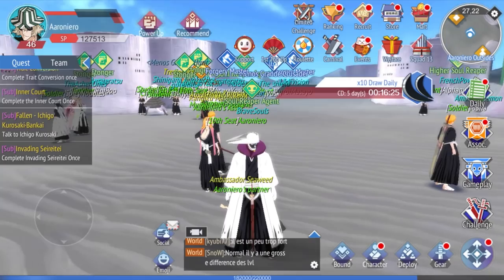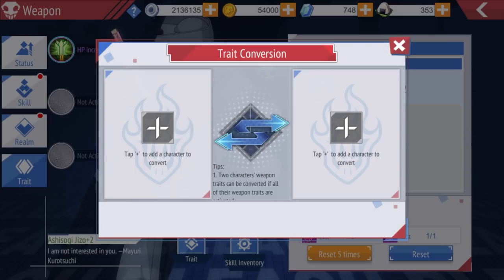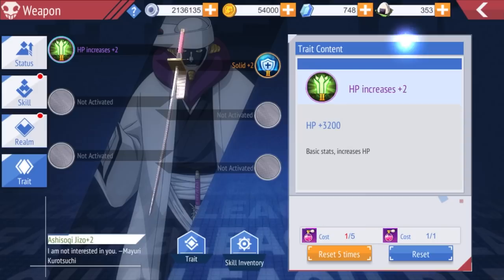Here is the main screen. The left side is your quest screen — you have main quest, association quest, and sub quest. If you click on trait conversion, you can tap plus to do your first trade — we'll go over that later.